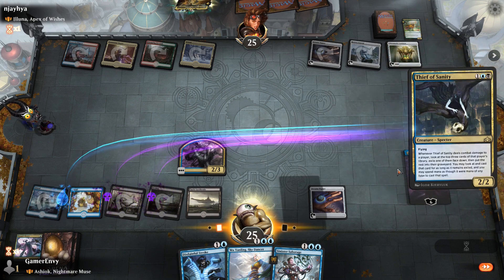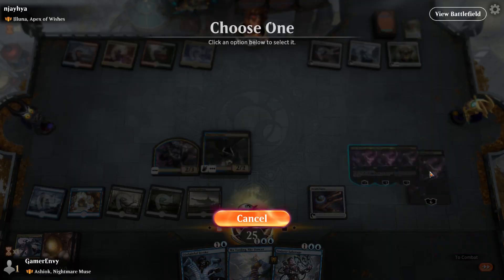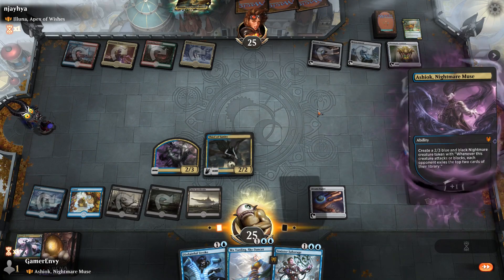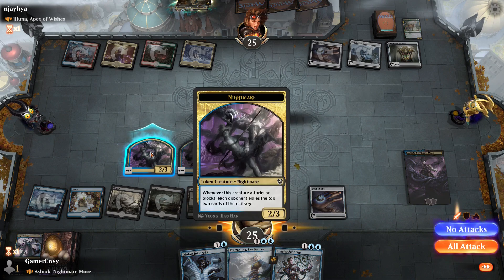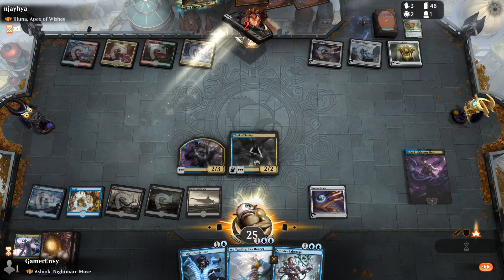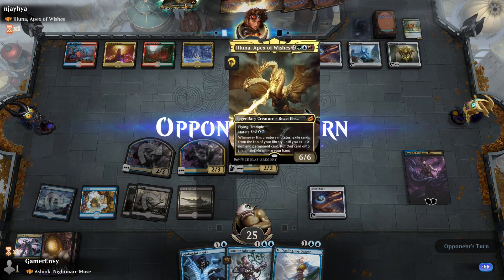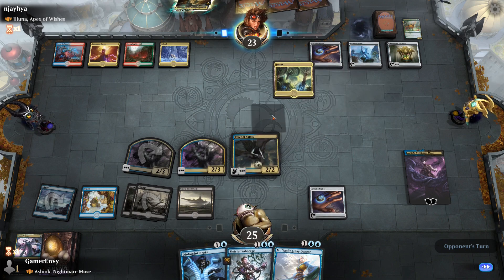Go Thief of Sanity — we're going to steal some stuff. Parade token, please. Sure, next combat. Two islands — it didn't really hit anything. If something big comes down, we're going to stop it with Sinister Sabotage or Disdainful Stroke.